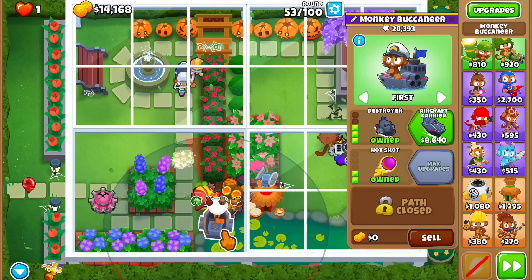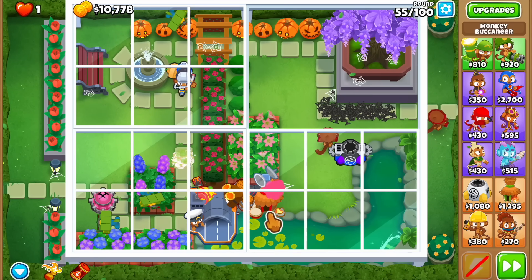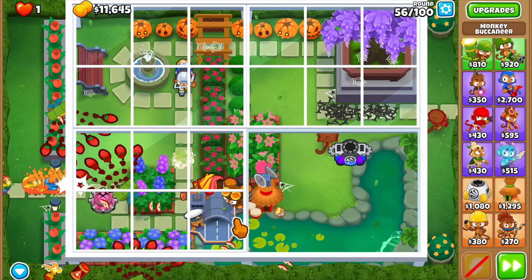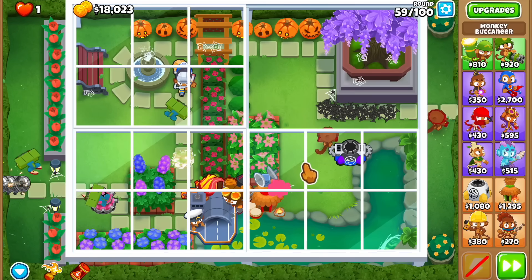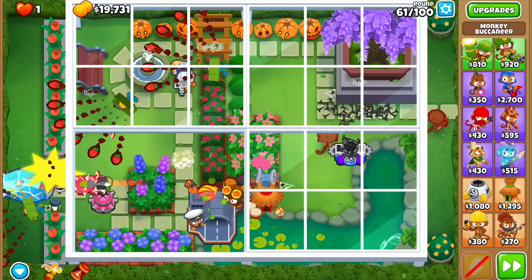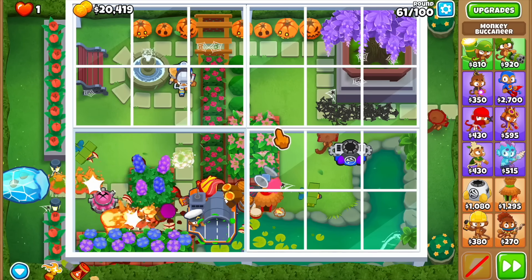Let's get the aircraft carrier finally. I'm watching it go to town on the round 50s. I'm not exactly concerned about 50s — I'm more looking forward to rounds like 62 with 45 MOABs, 63 with all those ceramics, 64 with huge MOAB waves, and 65 with two BFBs. I'm calculating where the panel will be around round 63 — it's going to be in the top right corner with no towers, so they'll just have to defend.